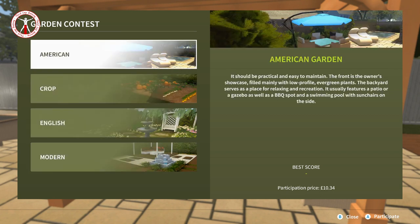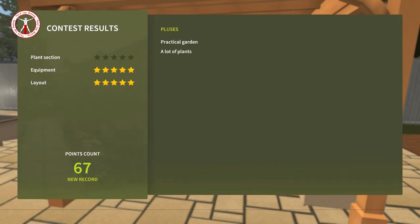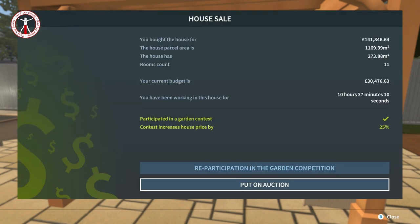Reading the American garden description: it should be practical and easy to maintain, the front is the owner's showcase filled mainly with low-profile evergreen plants, the backyard serves as a place for relaxing. That sounds more like what I've done, so we're going to go for American. Participating... okay, plants didn't get a big score, but equipment and layout did. That's increased my house price by 25. That's where you get your profit from the garden - if you don't enter a competition, you won't put the price up at all.